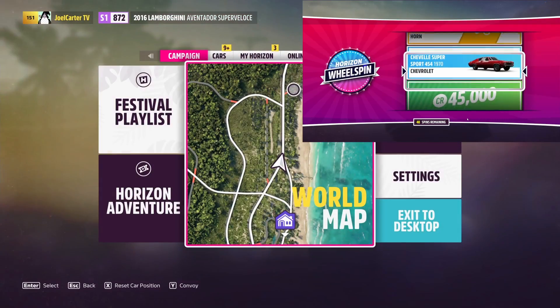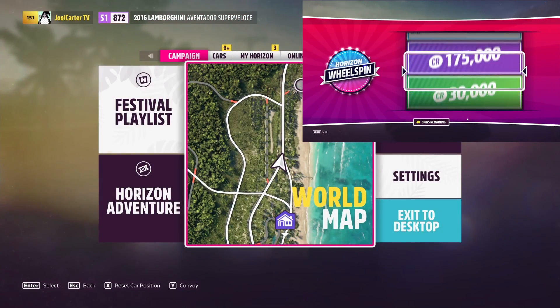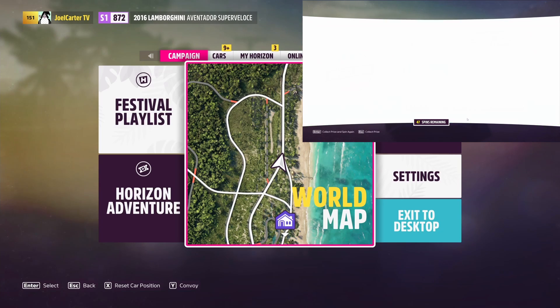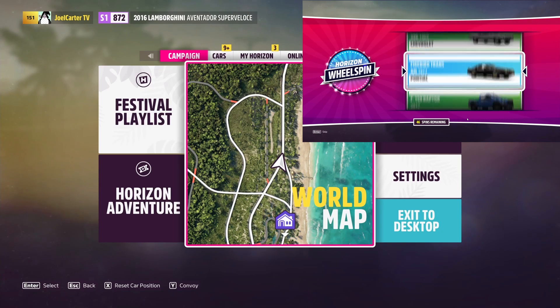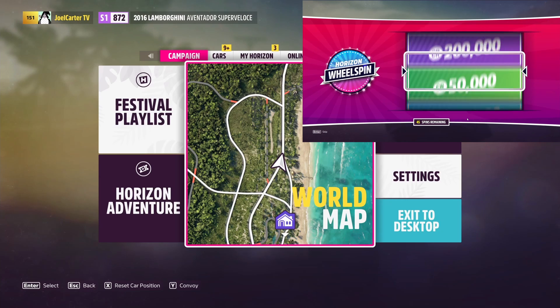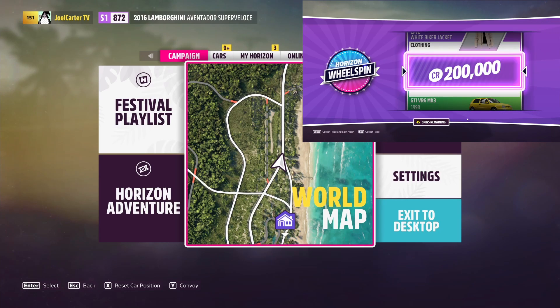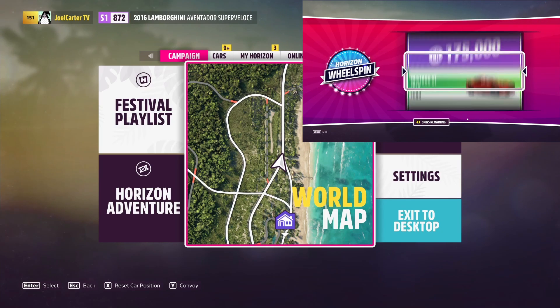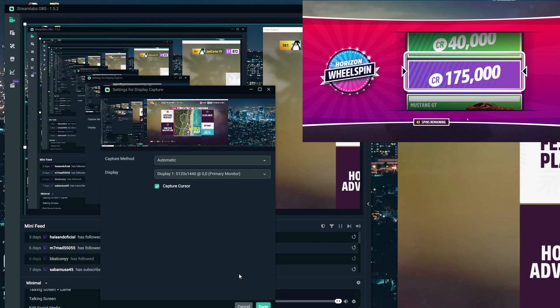This method is super easy, it's free, and it's actually kind of fun to use. As you can see in the top right, the wheel spins keep going — I just won 125,000. It's money after money after money. Here in a second I'll show you what the DS4Windows program looks like. You can get that in the description below, or simply by googling DS4Windows.